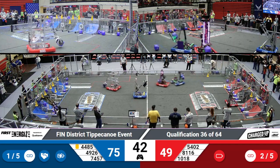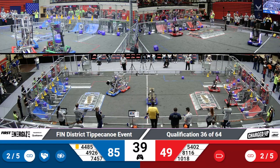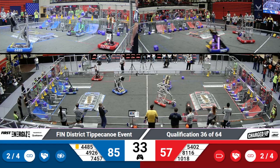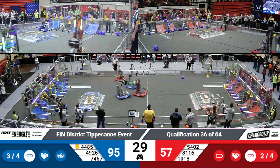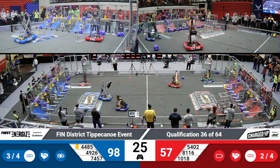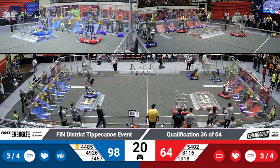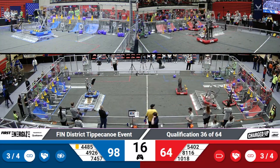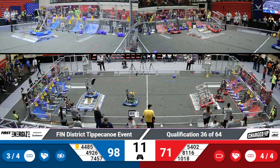Reckless Robotics coming in with a high cone in that co-op grid. Pike placing another cube for the red alliance as well, cycling those cubes and cones super quickly. The blue alliance is able to finish off their entire top row. Both teams getting at least three game pieces in their co-op grid, reducing the threshold for sustainability and making it easier for both teams to get that ranking point.